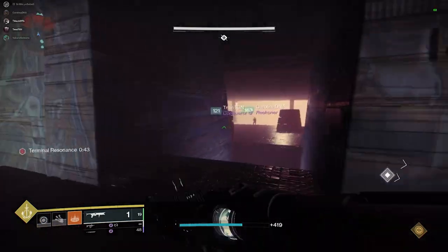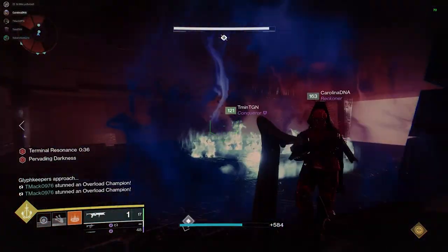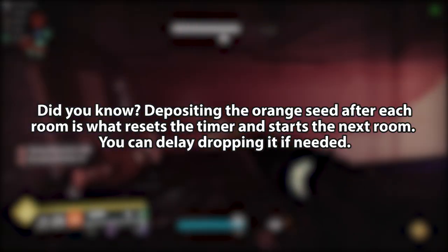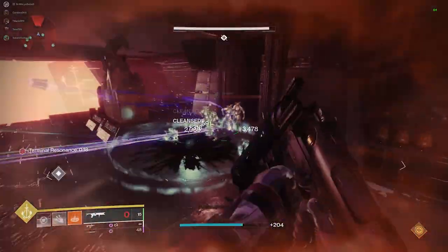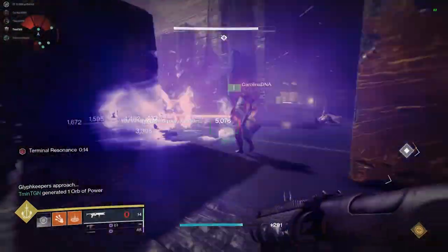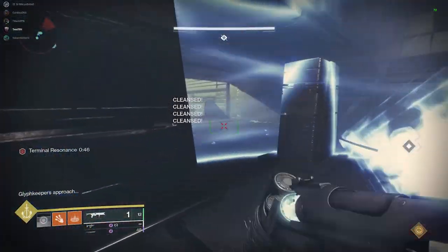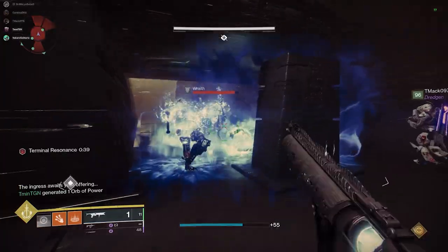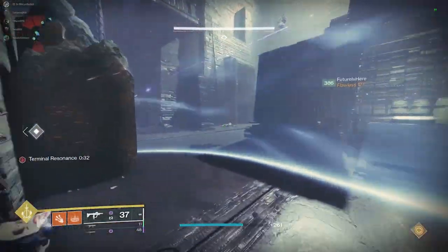Moving on to Exhibition. Did you know that all the ways the timer gets extended across the rooms is via the orange nut or seed? Most people know that killing the shielded taken knights extends the timer, but in the checkpoint rooms, placing the seed into the pedestals is what resets the timer and starts the next room. You can deposit the Vault of Glass relic shield or the taken blight and they can sit there as long as you have time left — the timer doesn't restart in the next room until the orange nut is deposited. This is very helpful in low-man attempts.